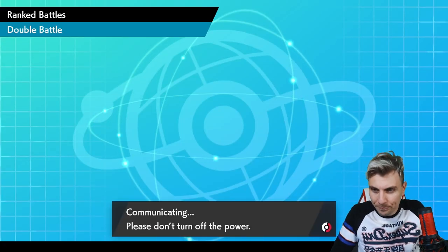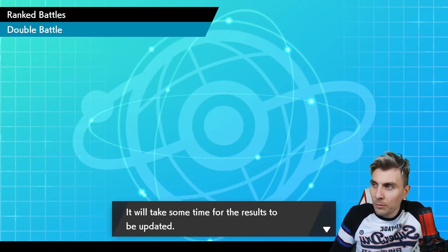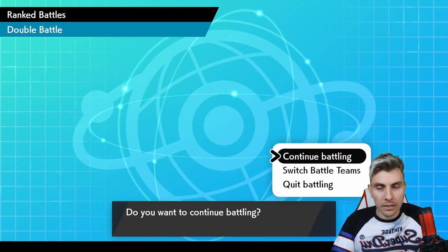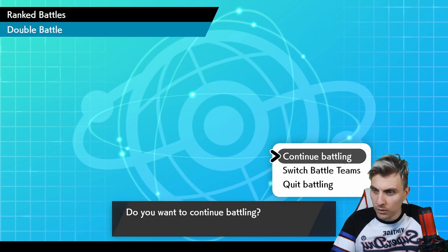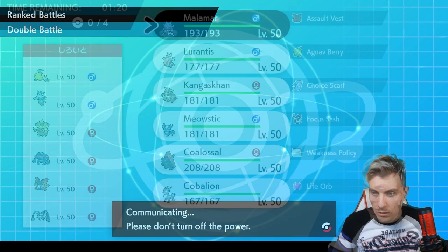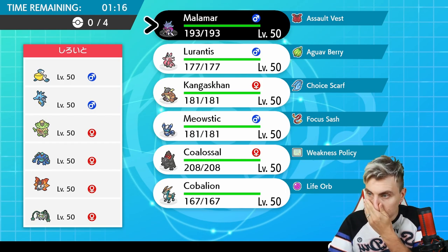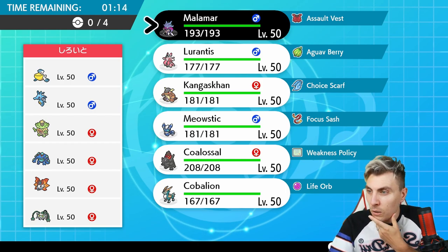They forfeit, which means we can squeeze in one more battle. Getting the knockout first turn onto the Urshifu was probably my opponent's main roadblock — Urshifu was their main way to deal with things outside of Lapras, so the forfeit is understandable.